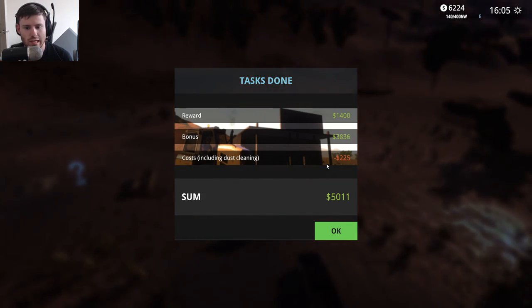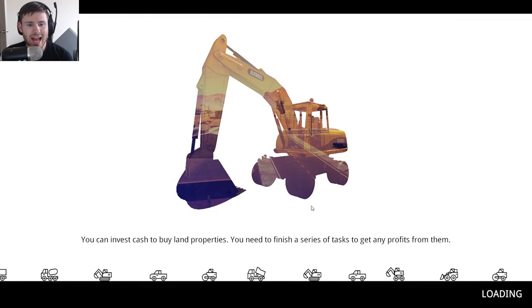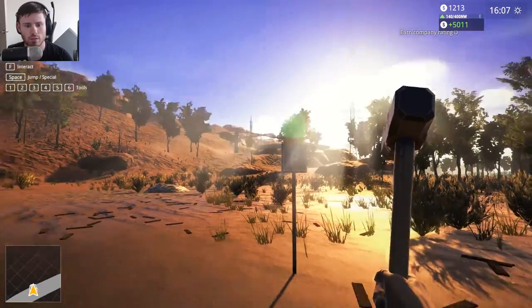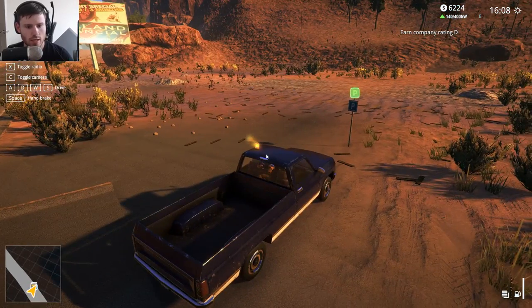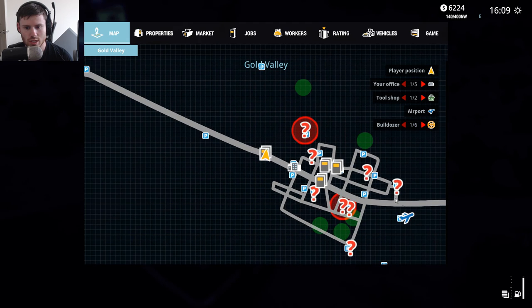Including dust cleaning - $225. That's really not much in the grand scheme of what we're doing here. In terms of tools that we're going to buy next, I kind of want to get that saw. Let's go ahead and get on the map - garage, renovated shop, old casino.